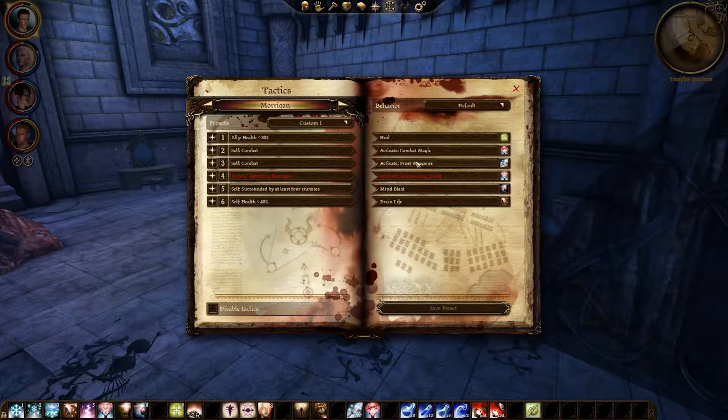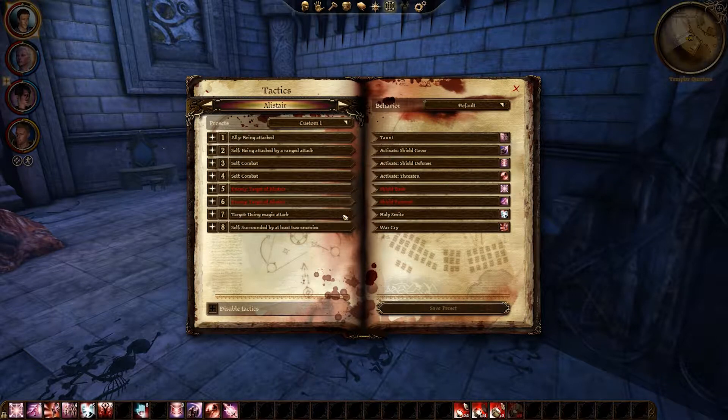Morrigan — I changed her up a little bit. I've now got her activating Shimmering Shield if enemies are attacking her. She should stop activating if they're not attacking her. Changed when she uses Drain Life. Stopped using Horror and everything. So that should be a little bit better.